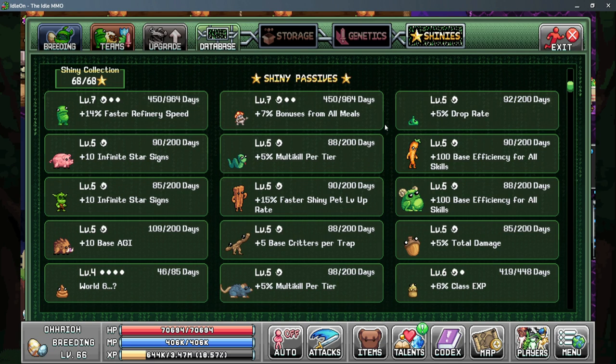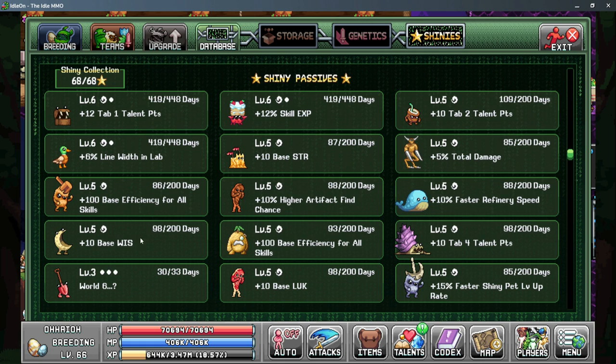For your shiny pet passives the main thing we're looking for is more bonuses from all meals to get that extra skill efficiency, and then pets that give us base efficiency for all skills. There are several of these pets for each of the bonuses, and if you still need things to work on you can pick up anything that gives like bonuses to base wisdom. These are small bonuses but they all add up.